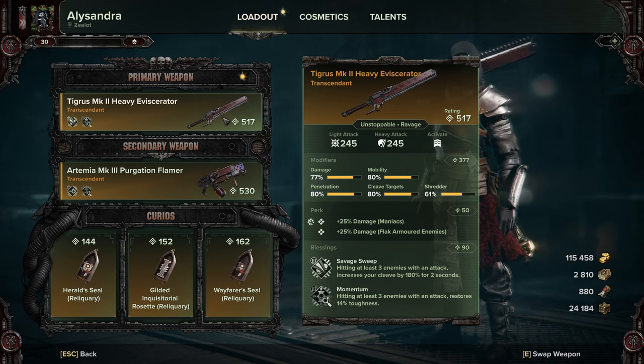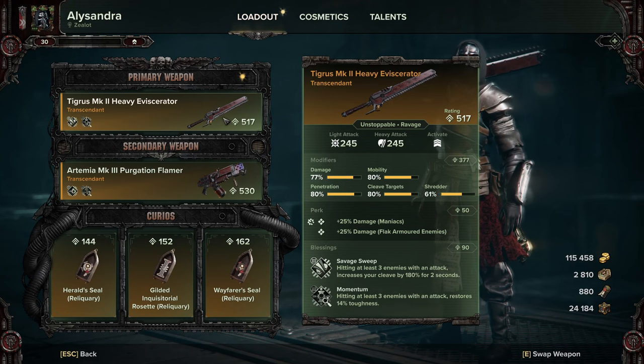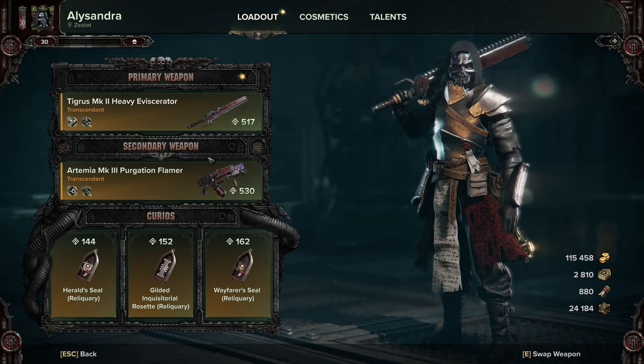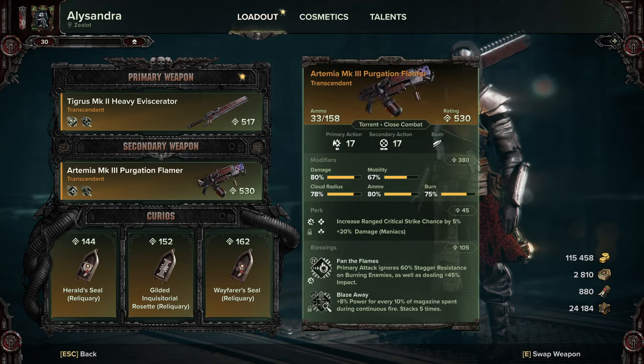I'm using Momentum still because it gives you a bit of safety. You can trade that in for another damaging blessing if you want, but it's just what I prefer. And we are using the Flamer again because it's pretty goddamn good.